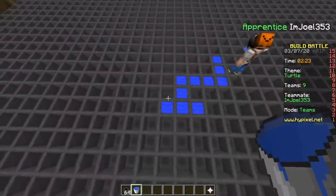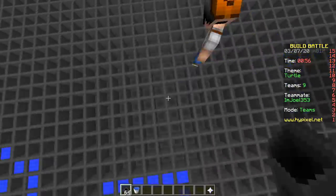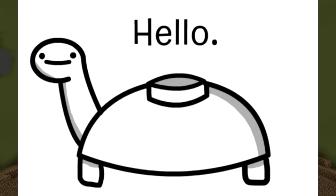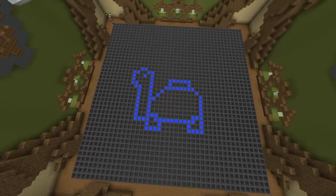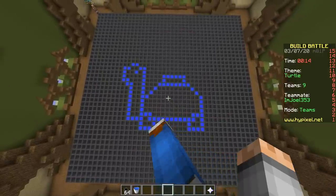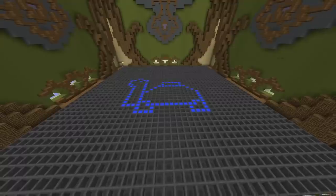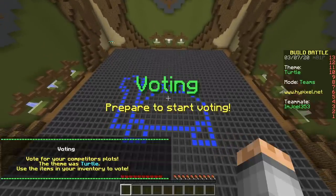Oh here we go, we are starting on the pixel art. It's gonna be tiny. And that's all the time we got — it's a tiny mine turtle. Wow, we just placed 1,600 cauldrons for this? The fruits of our labor. Alright, time to start voting. I hope people appreciate the effort that went into this tiny, tiny pixel art. Trust me, they will not.